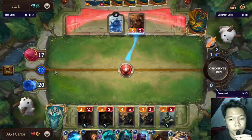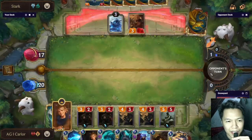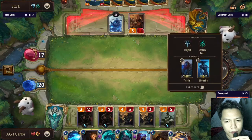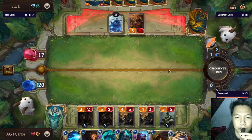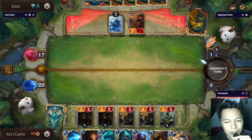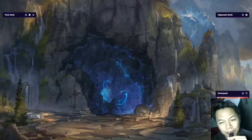The opponent seems to be missing — he cannot absorb the pressure of the Pickpockets. This is a win — easy win. The opponent surrenders. One more game to reach Master.